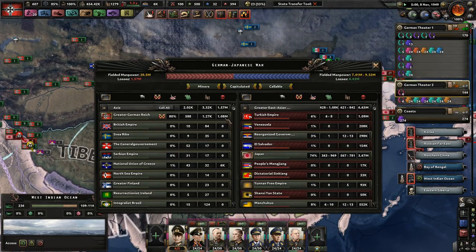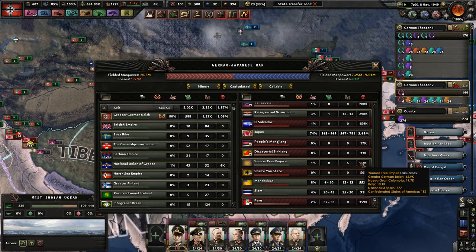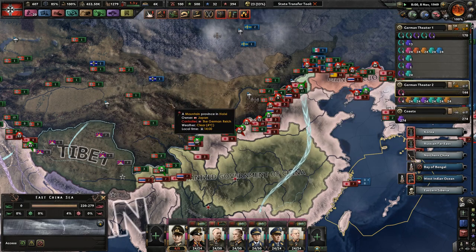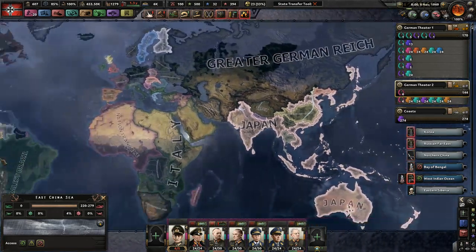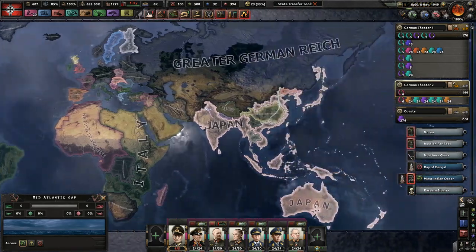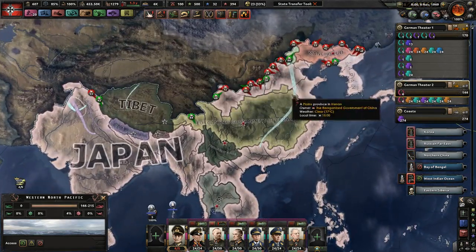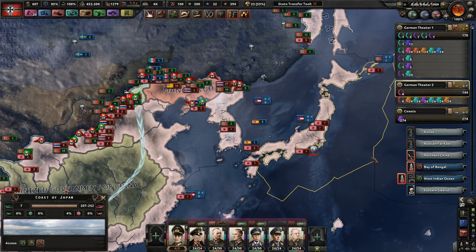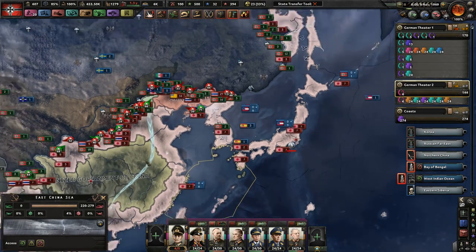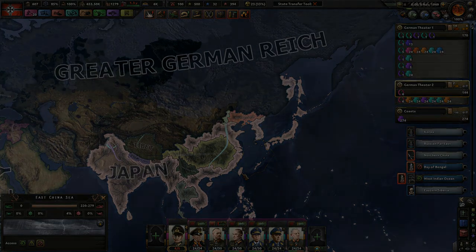We've been expanding very well into Asia, with suffering a little over a million casualties. But the Japanese have definitely lost more than us. With that in mind, we are going to end today's episode there. We've done a great job — we've basically reduced the war down to only Asia and are pushing them back across into their own homeland. Thank you very much for watching guys. Leave a like if you liked the video, subscribe if you're new, and I will see you tomorrow as we maybe take over the rest of China and India. Thanks for watching.